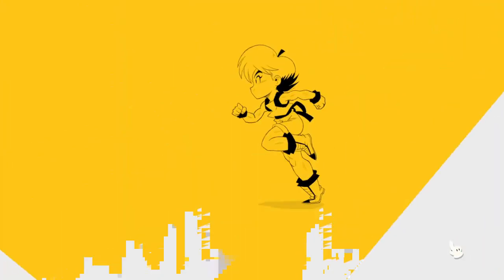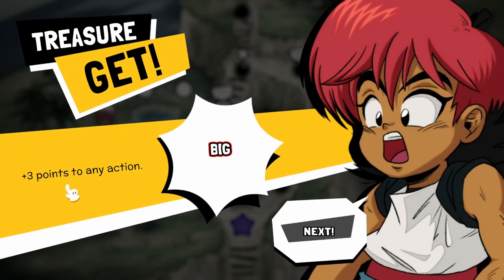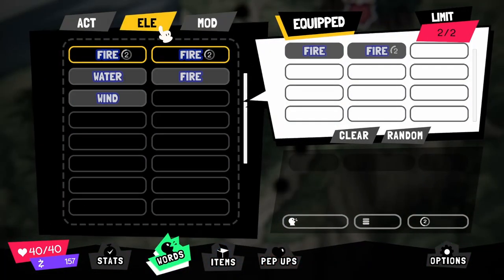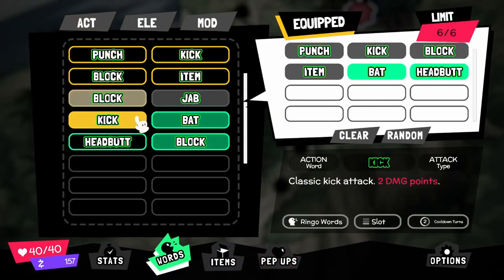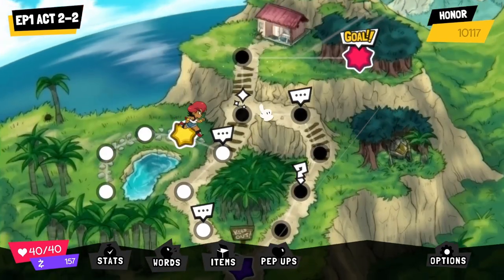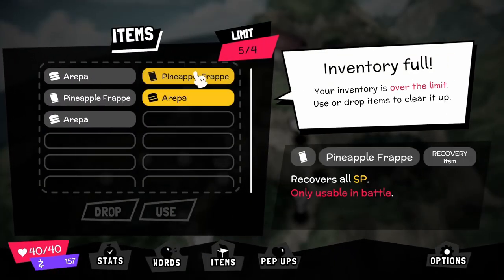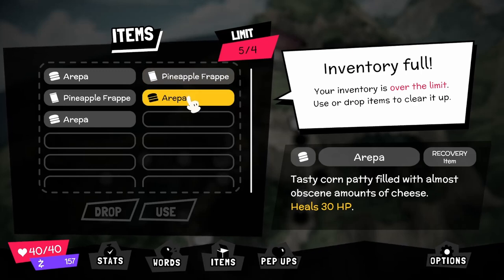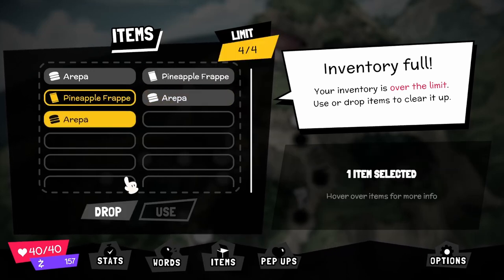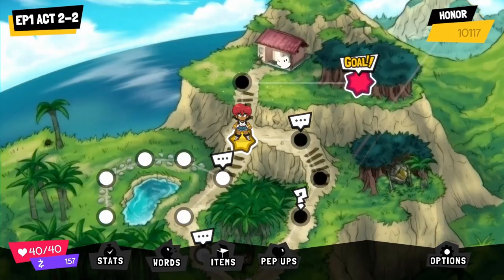There's another defensive one as well — that could be good. Starting with like 10 block if they stack. Treasure get — plus three points to any action. Big. And wind. So I have a wind element word and a big modifier word, but I think I'll keep what I've got for the moment. Another treasure get — another healing item. Inventory is full. Recovers all SP, so I'll drop that one.